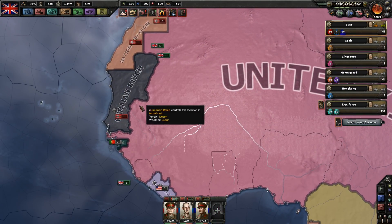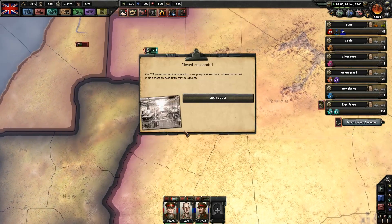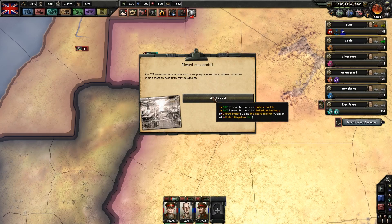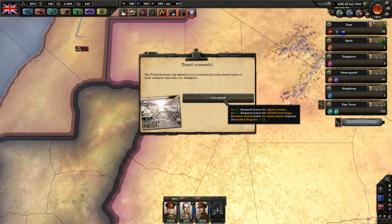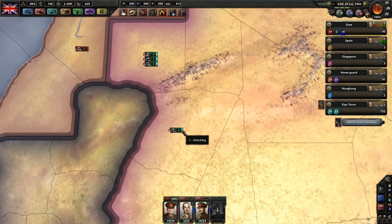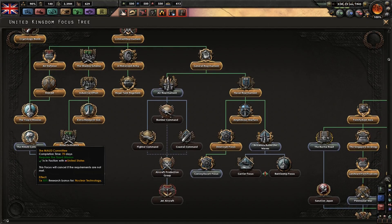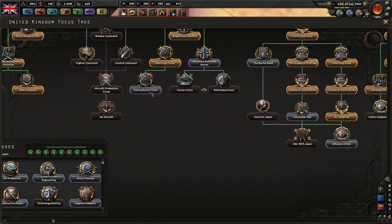They have cleaned up everything. I need to clean up that down here. Jolly good - the US government has agreed to our proposal and have shared some of their research with our delegation. Jolly good - 150 research, fighter models, radar. Denmark wants to send four divisions - we declined that.